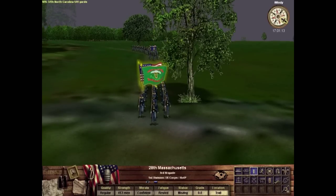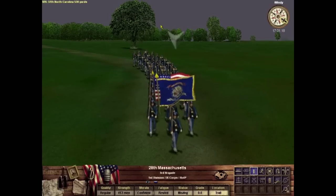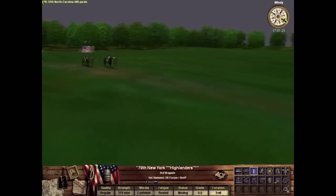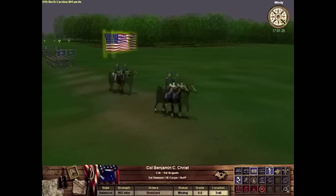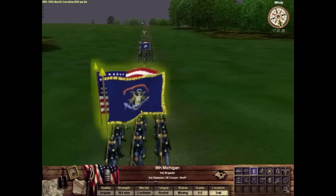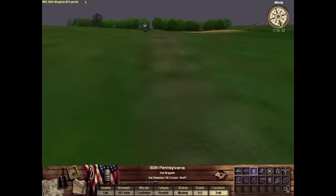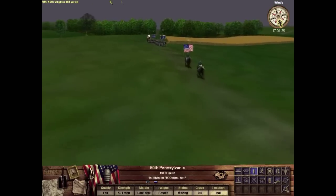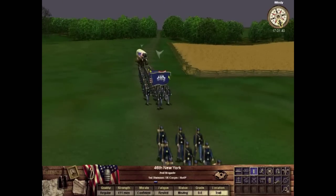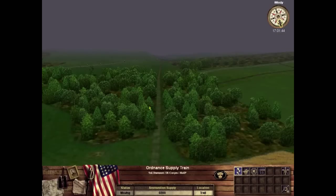In this scenario, the player takes on the role of General Isaac Stevens, the commander of one of the two Union divisions deployed. Both divisions are pretty small — Stevens' division actually consists of less than 3,000 men. All told, the Union only had about 6,000 to confront Confederate commanding General Jackson, who had about 17,000 men at his disposal. Stevens' division consists of three small brigades, all roughly about 850 men each, at least in this scenario.